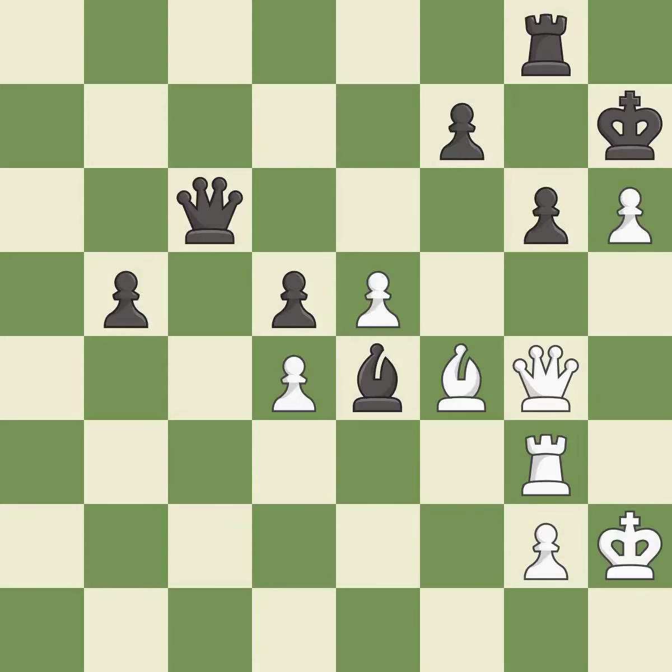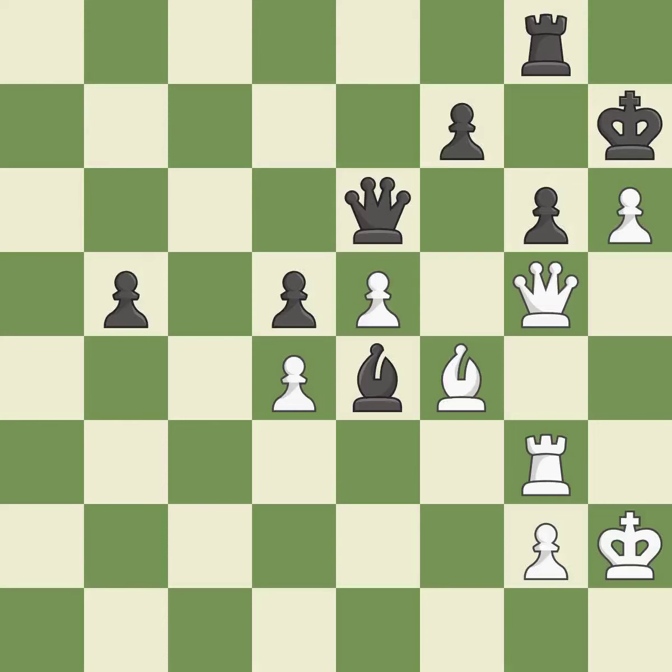This moves the pawn to safety — it is good. This threatens to take an open file with a rook — it is best. This threatens to take an open file with a rook. This permits the opponent to take an open file with a rook — it is a mistake. There was only one good move in that position. This ignores a better way to take an open file with a rook — it is a miss. Only one move worked there, and this wasn't it — it is a miss.